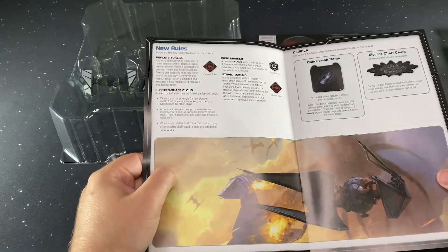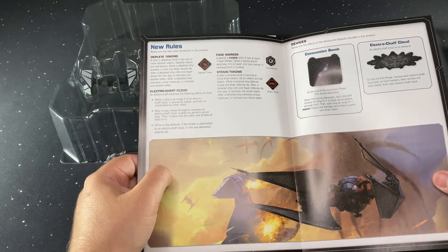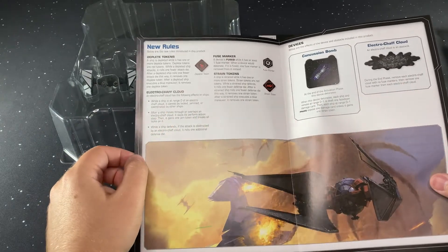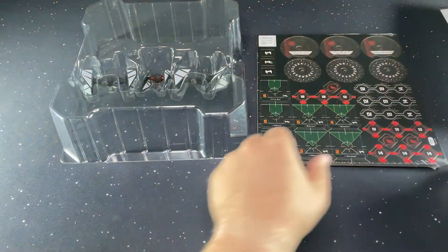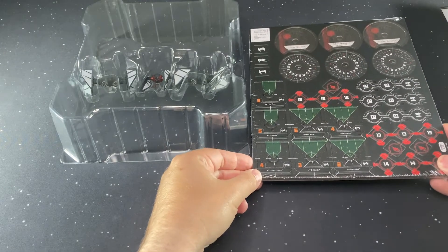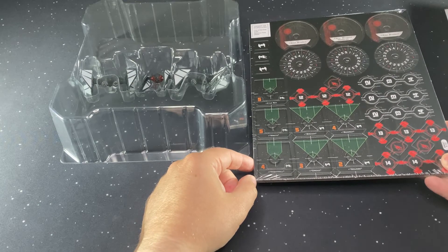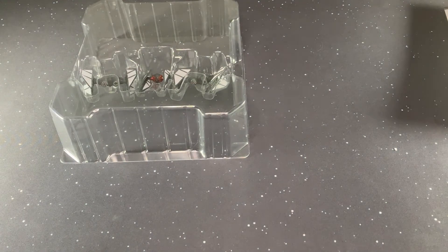We have a description of some of the new rules — the deplete token, strain token, the concussion bomb, and the electro chaff cloud that are included. We have all the cardboard, and there were actually corrections to the cardboard published with the recent rules update. But first let's look at the models.